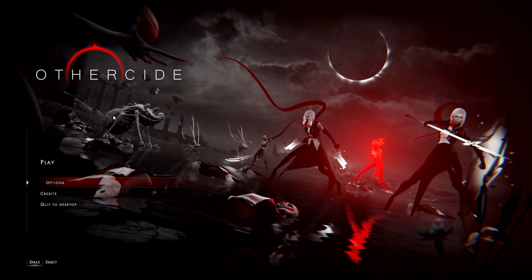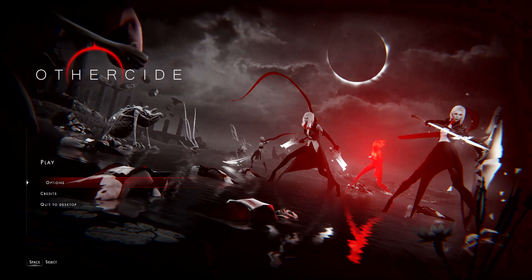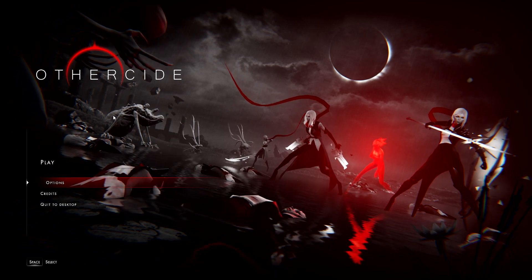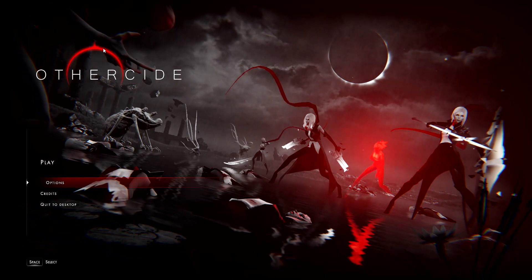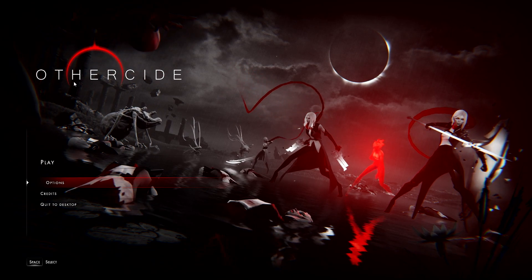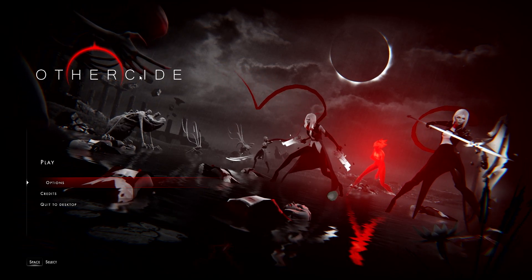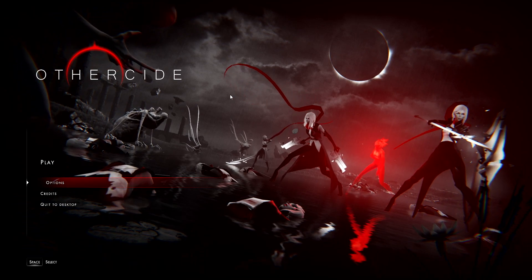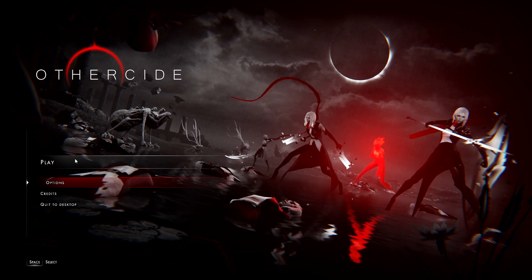Here we are taking a look at a tactical RPG called Other Side — spelled O-T-H-E-R-S-I-D-E, like 'genocide.' It's got a Halo/Destiny-style ring motif as part of its aesthetic. The name works on multiple levels, and it kind of fits because you are sacrificing people to get help. Let's get into it — this is Other Side.